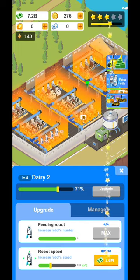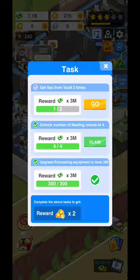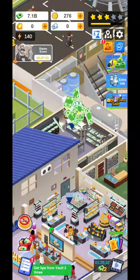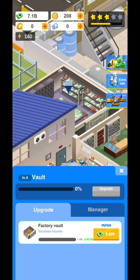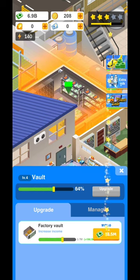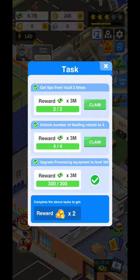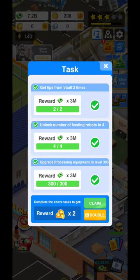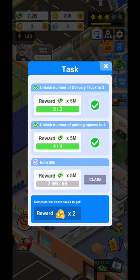Believe me — you're going to need to watch a lot of ads, and it's going to be easier if you follow the tasks because at the end of each task you're going to get more of those coins you need to improve your managers. You can claim and watch an ad to get two more gemstones. Try to complete the next three tasks as well.